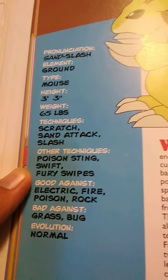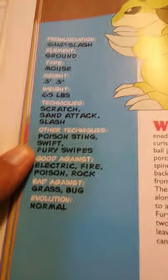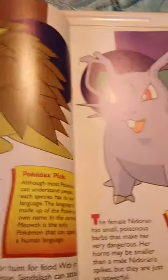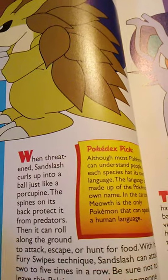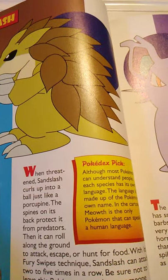Sandslash is good against Electric, Fire, Poison, and Rock, and bad against Grass and Bug. It evolves normally, but is already at maximum evolution, so it can evolve no more — at least not in this generation. When threatened, Sandslash curls up into a ball, just like a porcupine, or as I would say, a three-band armadillo.